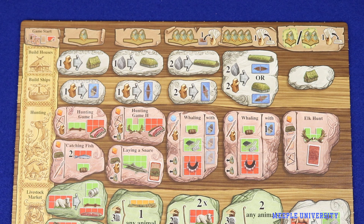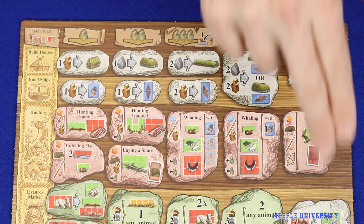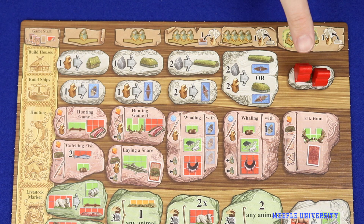Now we'll go into the rule changes and new actions. You will see that there are now five columns on the board. The first four work the same way as they did in the base game. The fifth is quite different. In the fifth column you have the option of playing one viking, or playing two vikings and being allowed to play an occupation card as a bonus effect. However, whenever you take an action from the fifth column it must be your final action for this actions phase.